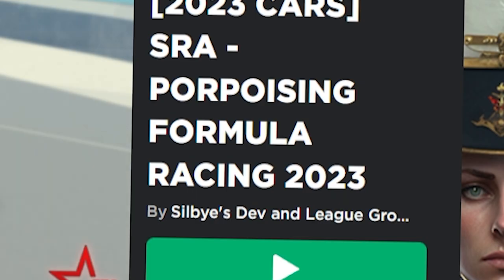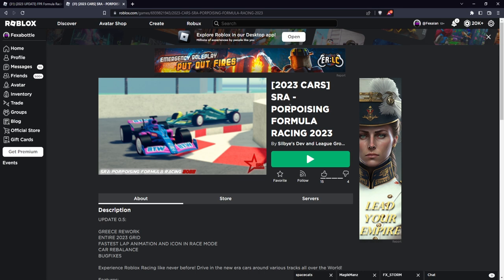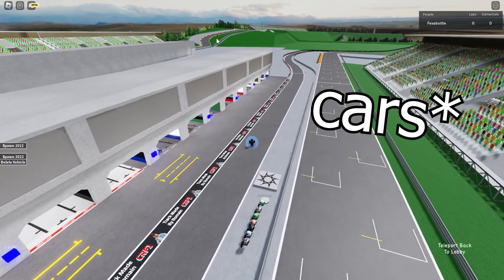SRA Formula Race 23 also has the cars because they have a partnership and basically use the same cars. So if you want to try out the cars, you can try them in SRA or in Formula Power — I'll leave a link to both in the description. I'm going to be driving in Formula Power first.